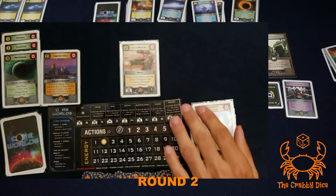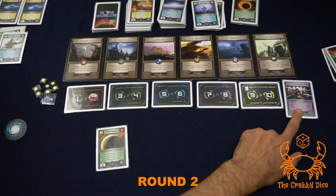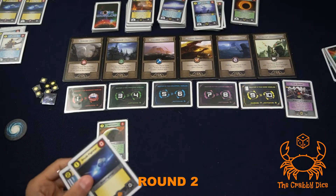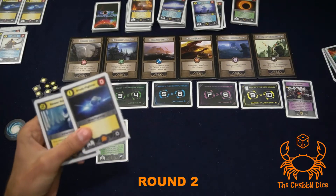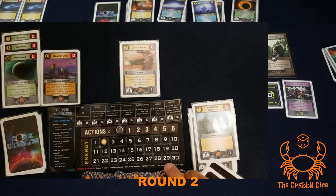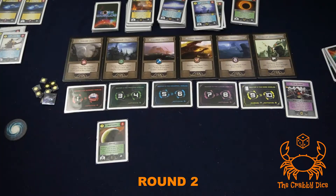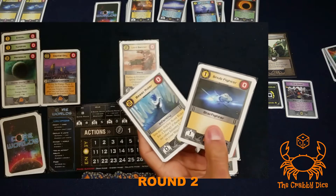That cost me zero and zero because First Blood is still out - invasions are free until this event gets covered up. I finished the round with two cards in my hand. Everyone's passing with zero actions. Discard phase: we lose all remaining energy.